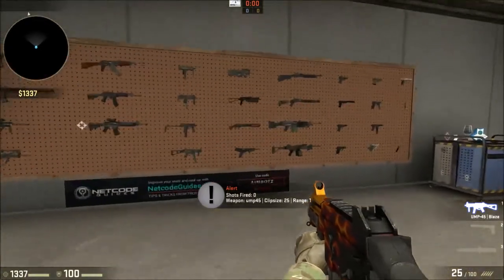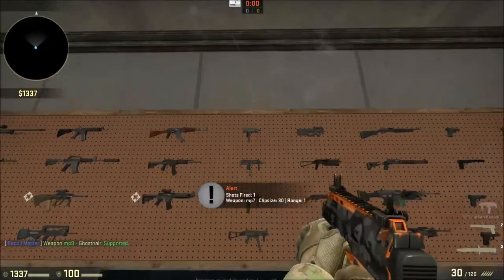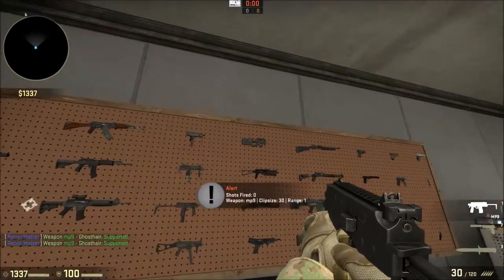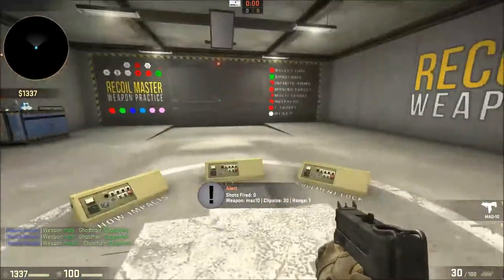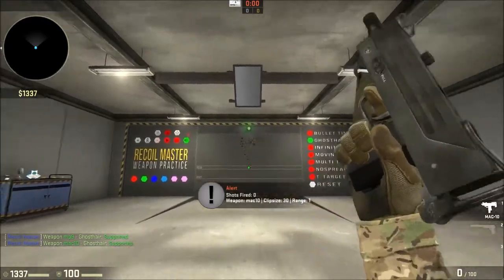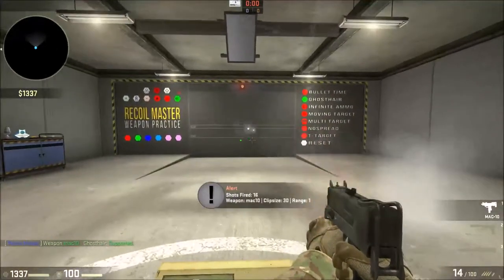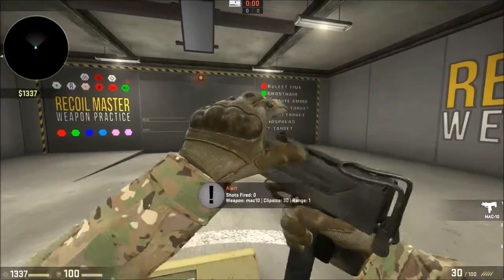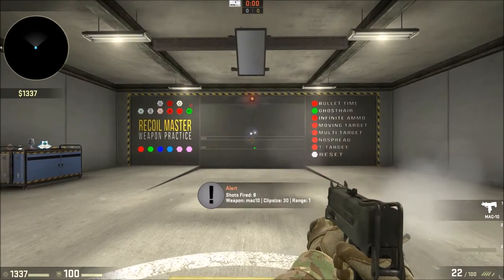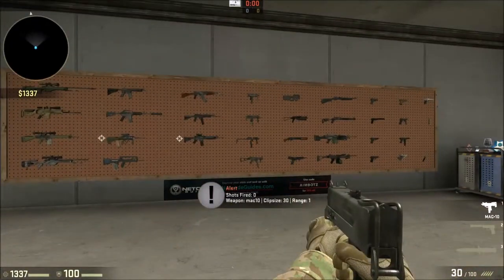So if you have targets, give a burst and come back up - that's basically all I do. I don't try to do a full spray unless I'm in close quarters. At a distance it's even harder, so you still get strays and a lot of times those are gonna miss.